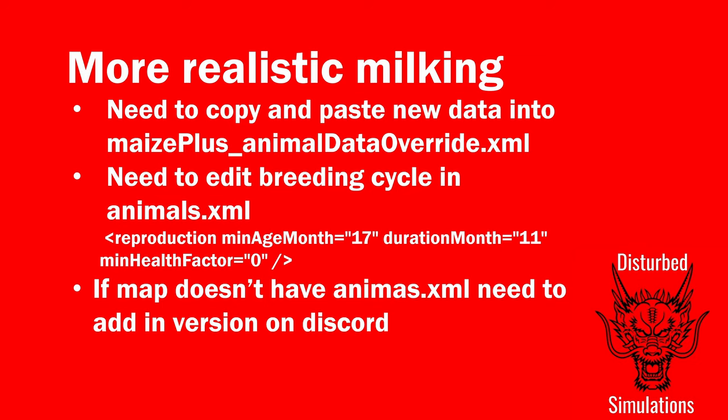For installation, there are two files you need to download or edit. There's new data to go into the Maize Plus Animal Data Override XML in the Animal Food Editions, and you need to edit the breeding section in the animals.xml of the map. If the map has an animals.xml, make the changes shown: set minimum age month to 17, duration month to 11, and minimum health to zero. This gives you a first calf at 28 months and a calf every 12 months. If the map doesn't have an animals.xml, there's one available on the Discord to download.